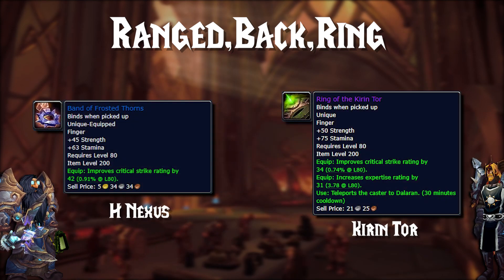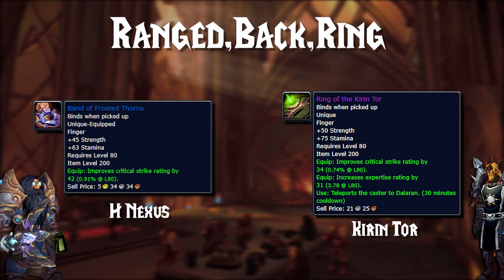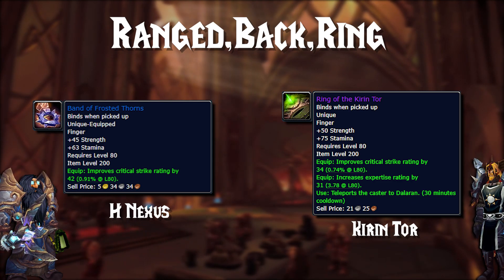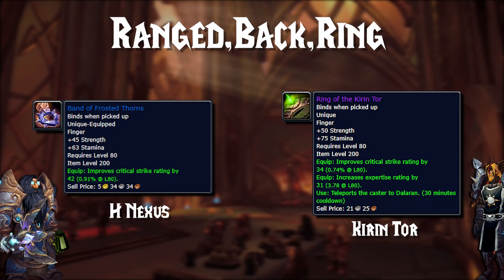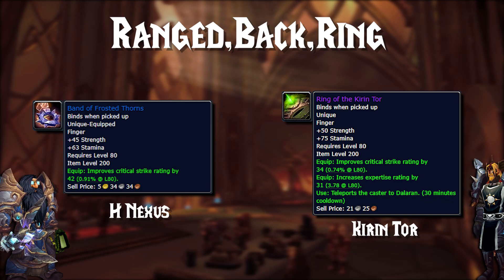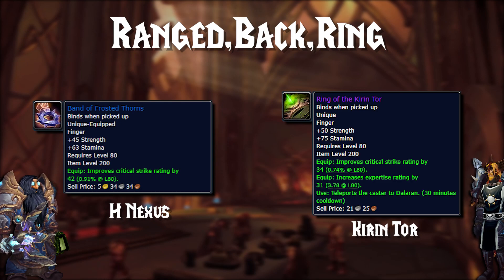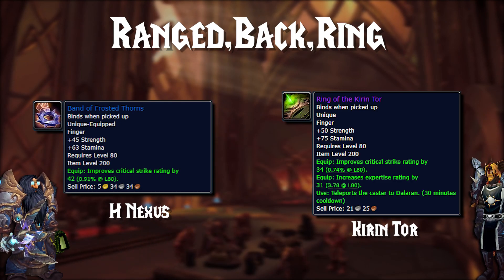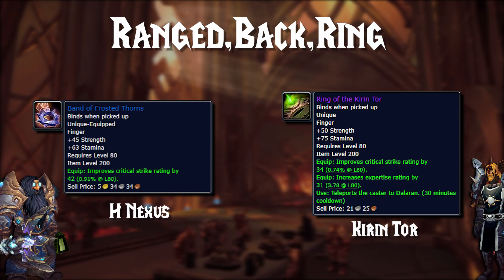For the rings, the Band of Frosted Thorns from Heroic Nexus is a really good starter ring for at least one of the two rings you'll need. Then you have the absolutely powerful Ring of the Kirin Tor, which is going to cost you an absolutely massive amount of gold — I would only recommend buying this if you have a surplus of money. But the stats are amazing, the attributes are amazing, and it's just absolutely best in slot — one of the best items you can get early on in the expansion. If you have the gold, definitely buy this thing.